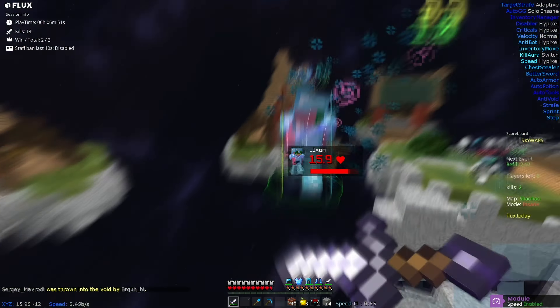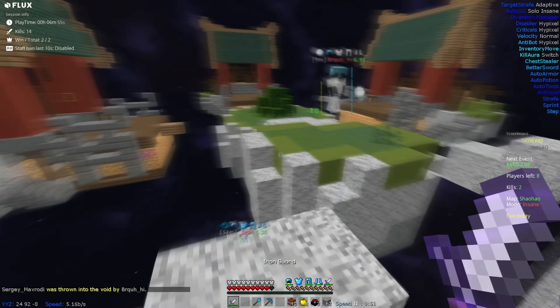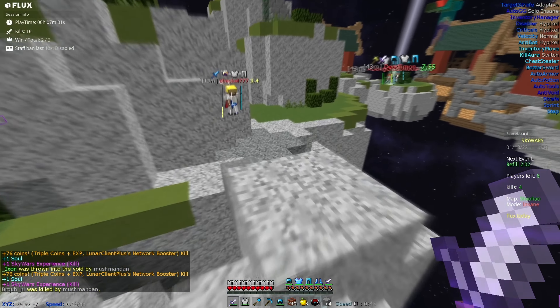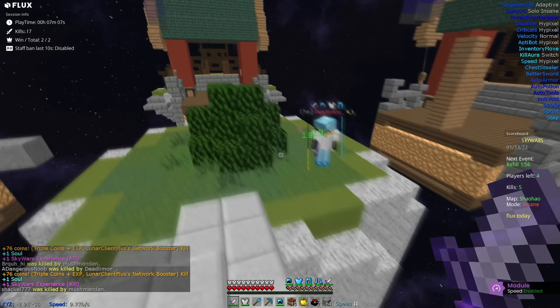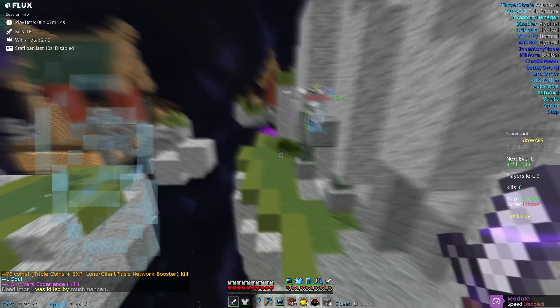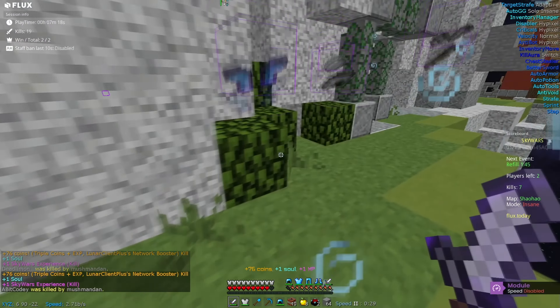We're going to hopefully kill this guy here. He's no match for the aura, nor is this guy — can't get a single hit on me. This guy's low so we're going to go for him. As is this guy, so he's about to get smoked. There he goes. I'm going to try and get the rest of the kills in this game — hopefully I can. This guy's going to be gone any minute now. There we go.